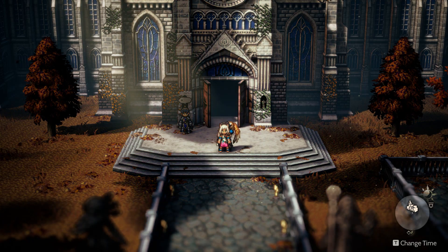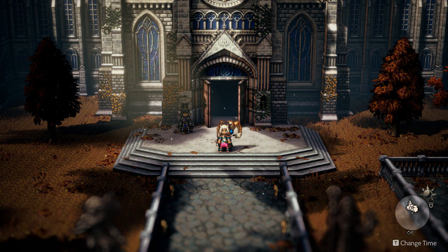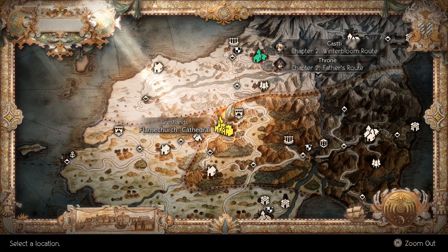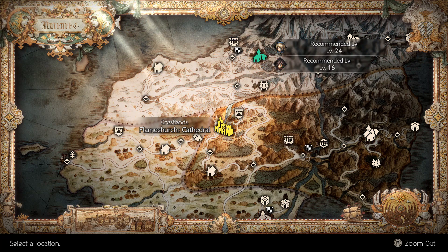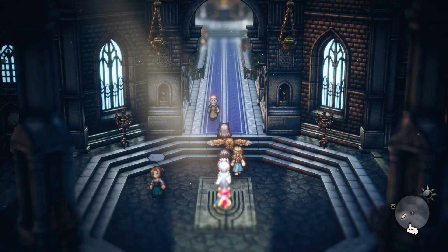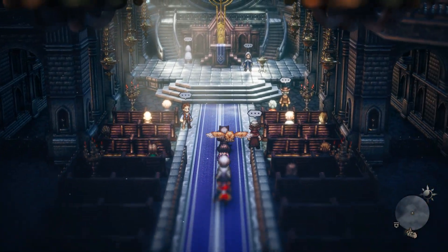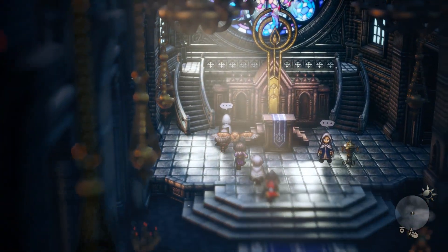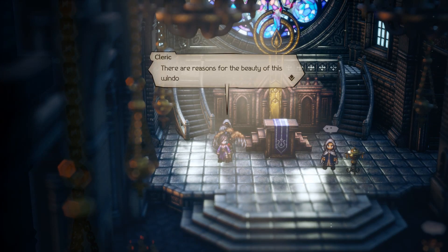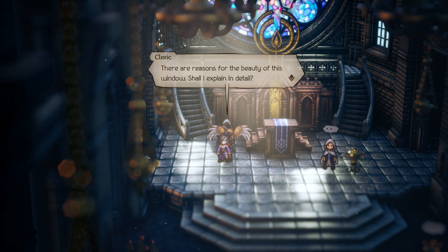Hello, all my aspiring adventurers. Today we're going to be doing a quest called Cathedral Window Repair. Head on down to the Flame Church in the cathedral and go inside. The NPC you're going to want to talk to is on the left. Talk to him and he's going to require four large soul stones: fire, wind, lightning, and ice.